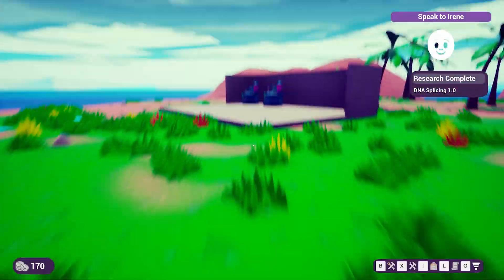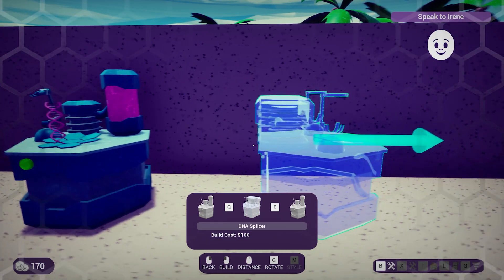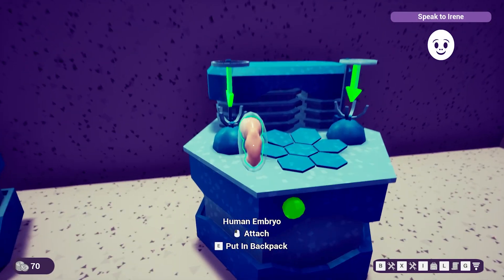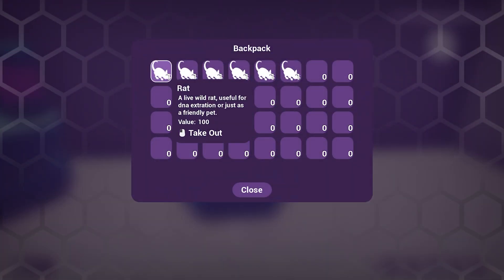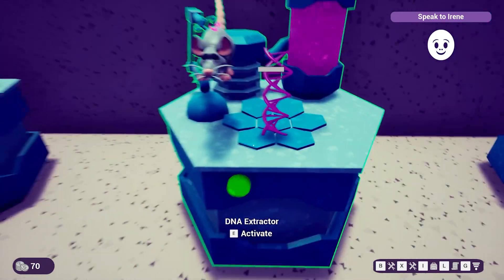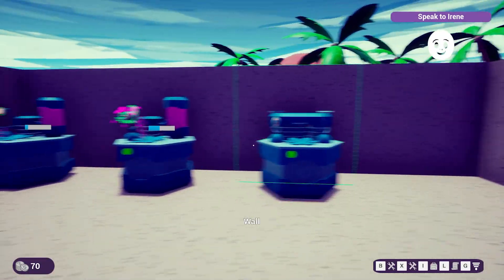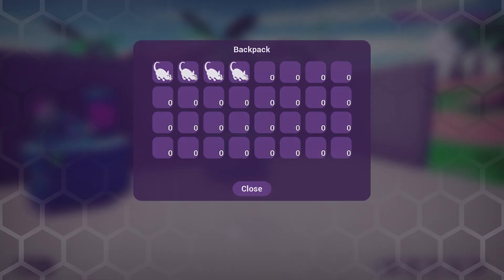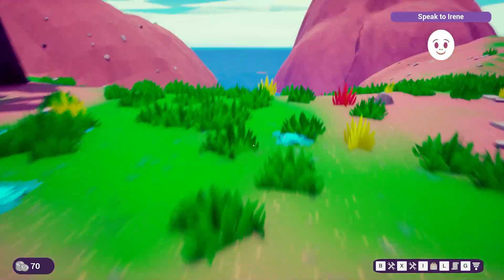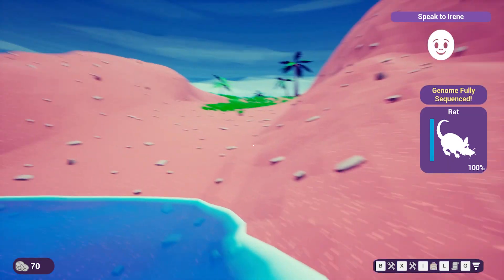We enter build mode and place the DNA splicer alongside the extractor. We navigate inventory to attach a rat and get DNA from the extractor, then try to feed DNA into the splicer. We go hunting for more rats, noticing there are only rats on the island — apparently we can't go into the water either.